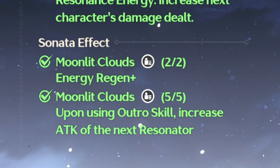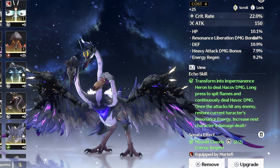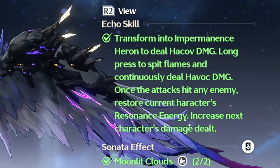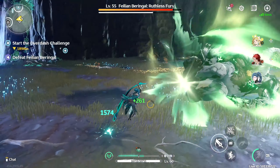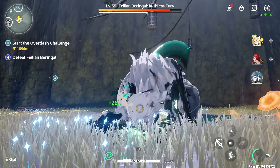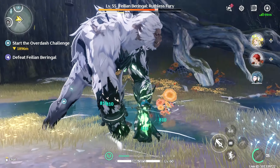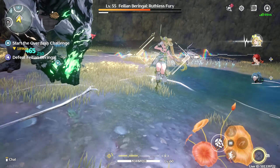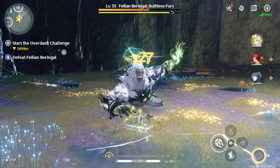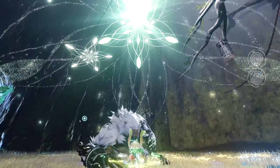The first is a full five-piece Moonlit Cloud set with the Impermanent Terran as the main four-point Echo. The Impermanent Terran deals Havoc damage and when the attack hits a target, it restores the current character's resonance energy and increases the damage of the next character that you switch to. Using this set gives Mortefi 10% extra energy regen and when you use his outro skill he increases the attack of the next character you switch to by 22.5% for 15 seconds, which combines with Mortefi's own natural outro skill to give a 38% heavy attack damage deepen for 14 seconds.